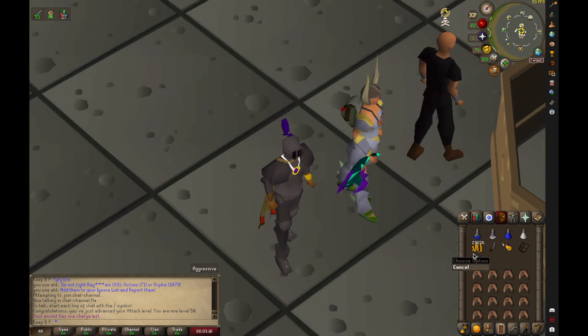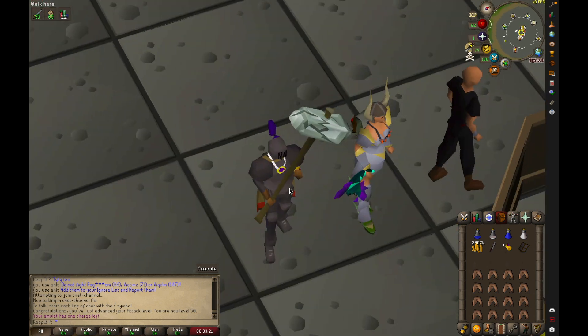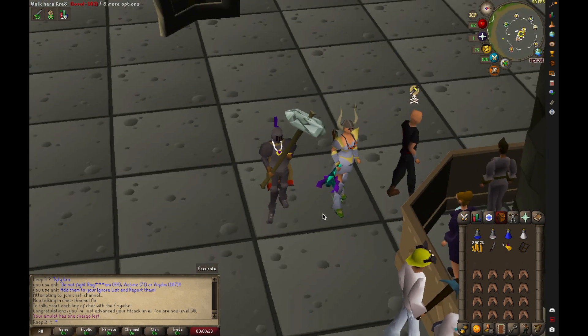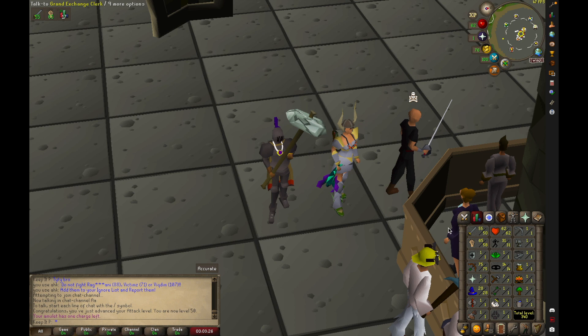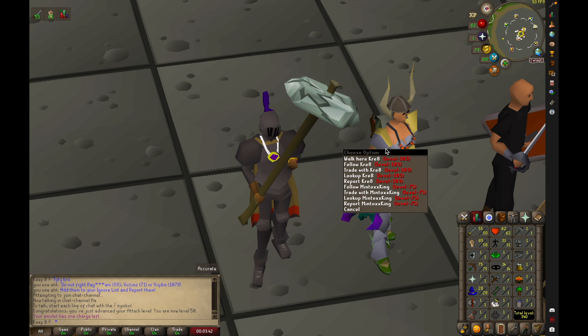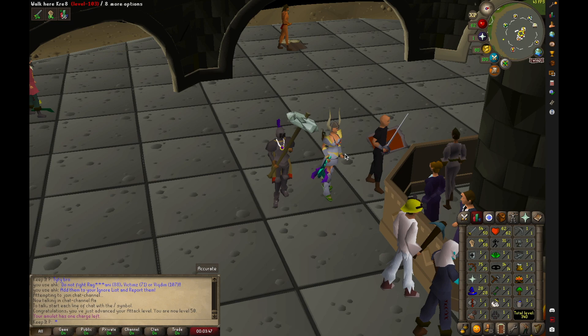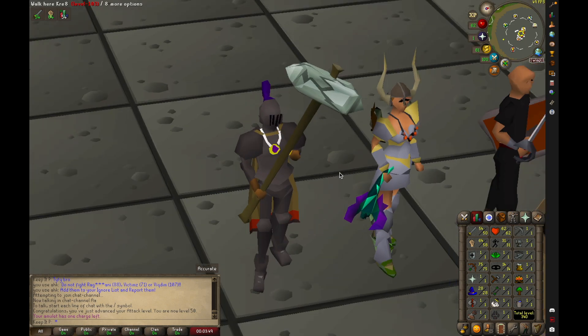I'm gonna have to figure it out because the spec is for sure supposed to be 50. But yeah man, we think we got them all. Like I said, I'm gonna go ahead and get 64 strength, figure out this 50% spec situation. We're probably gonna go pking, do some low-level G maul pking and PvP and see what it's like, man. I appreciate y'all watching the video. Pking coming soon, man. We out.